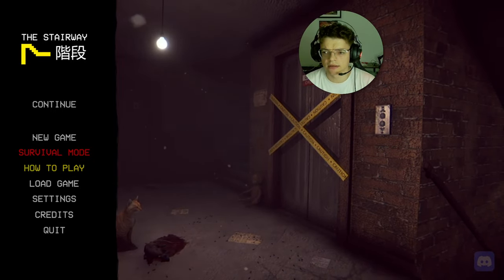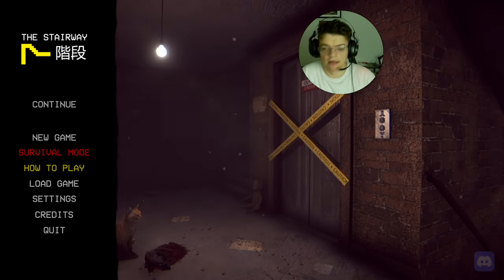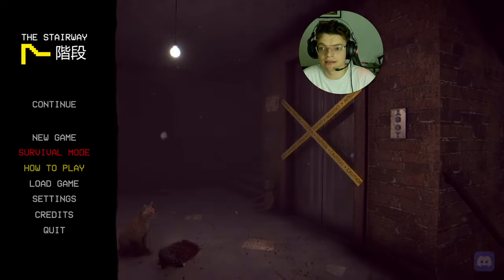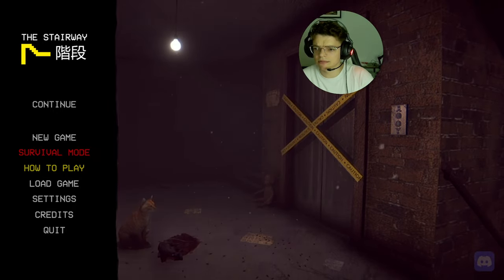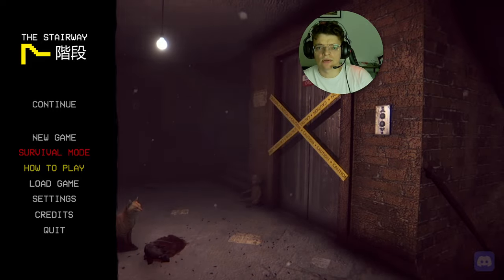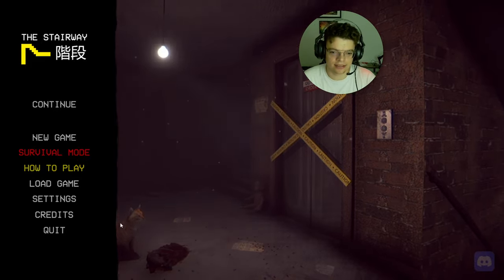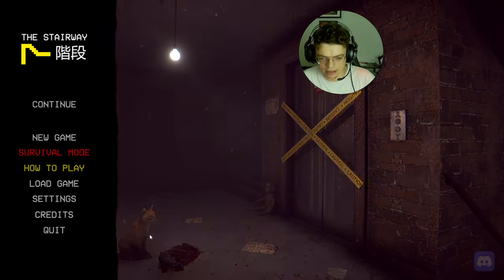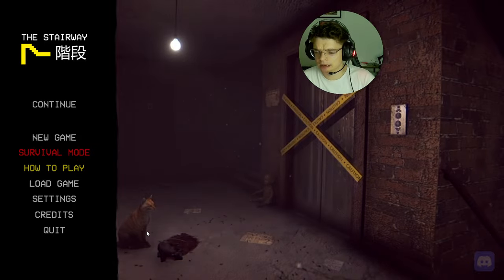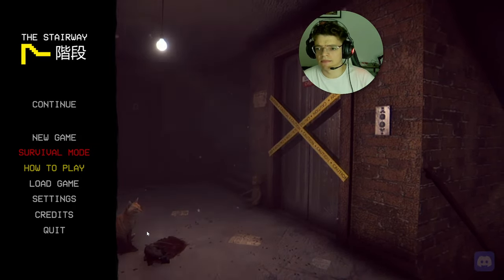Wolfpack have another one — this game is called Stairway 7. It's another anomaly game, pretty unique. Normally you have to do this on your own, but apparently in this game we have a companion: this orange guy, our pet cat, which will be following us around everywhere.